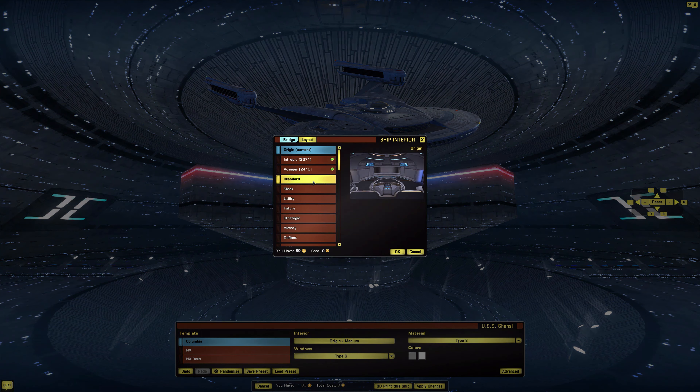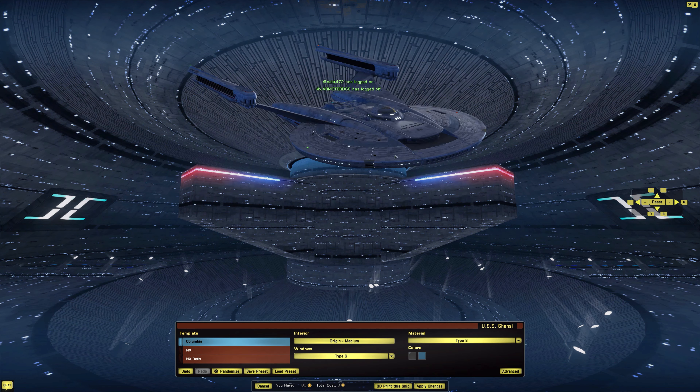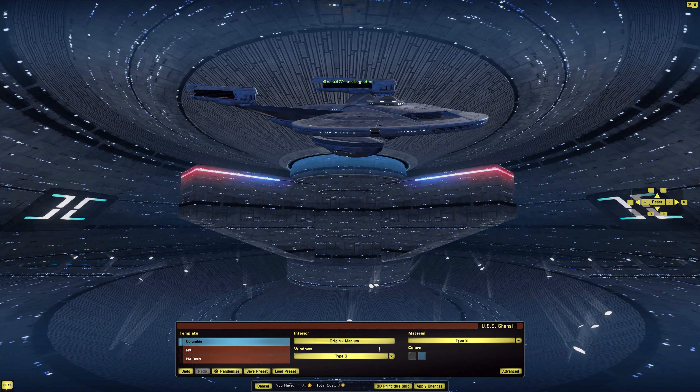In terms of interior, it just comes with the standard Origin bridge — no special bridge for this ship. Windows are defaulted to type six. We have type one through type zero available. Type six actually looks the best, and type zero is not bad either.